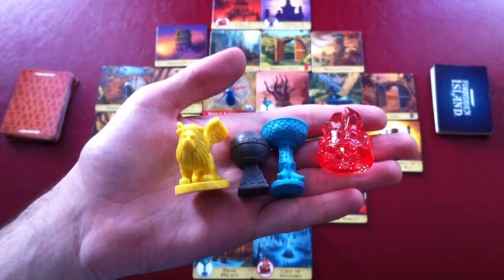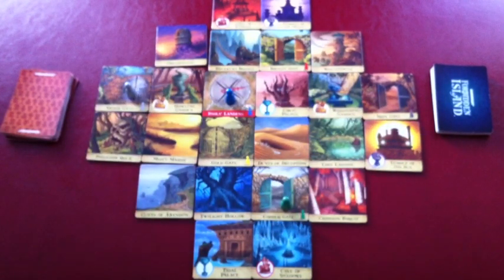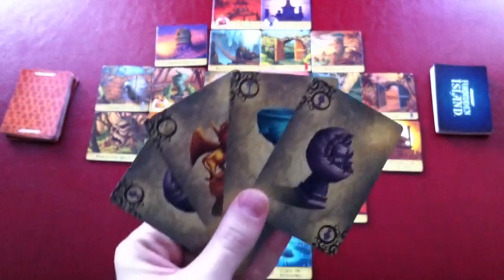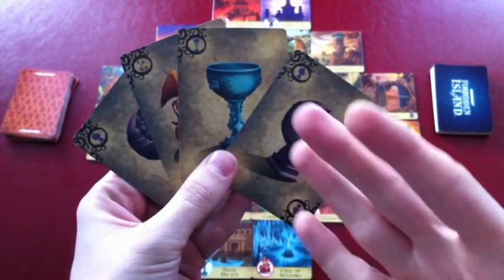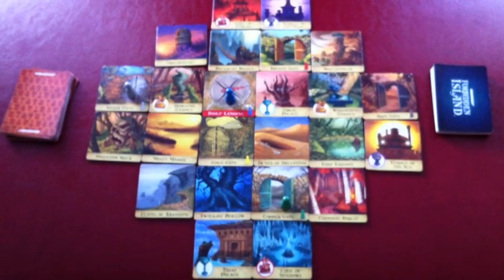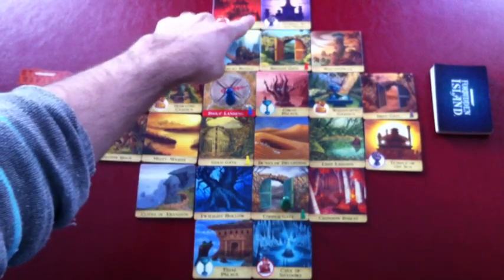Players will gain these treasures by going through the island and collecting treasure cards. Once they have four treasure cards of a type, they can go to the temple for that treasure and claim it. For example, with the earth treasure, once they have four, they can go to one of the earth temples found on the island and claim the treasure as seen here.